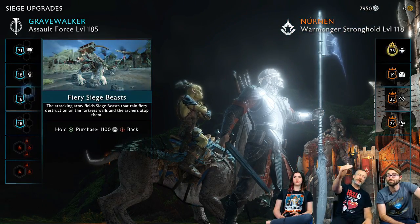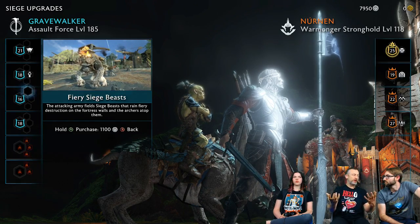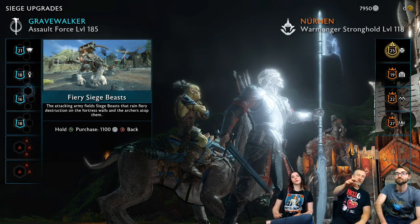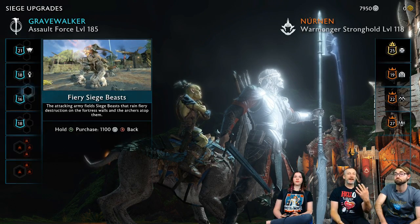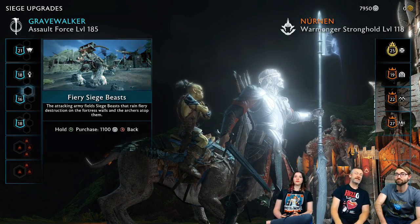The number of assault leaders you bring with you grows as the game goes on, as we get deeper into the story and the armies get larger. We're about halfway through the story, so that's where we've got four assault leaders. But later in the story and through other upgrades, we can bring as many as six, and there are additional army upgrades we can bring on board as well.